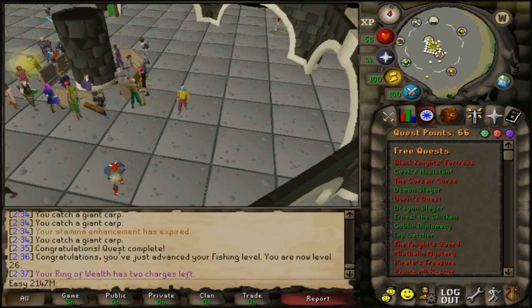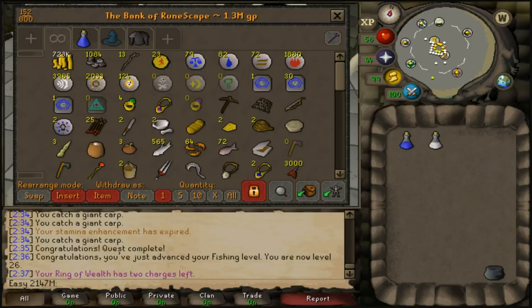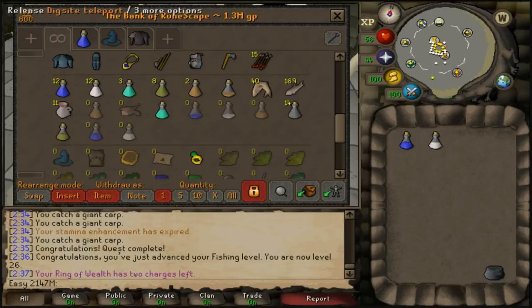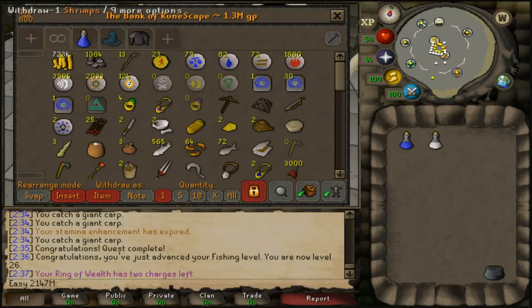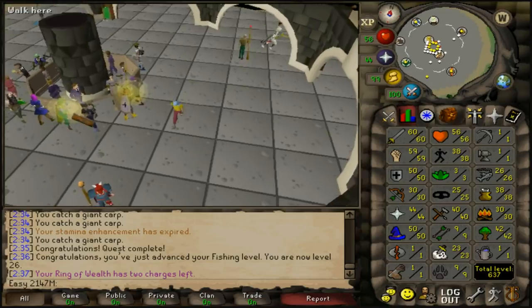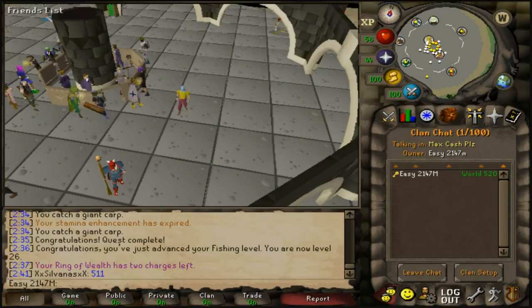This video is getting long but the account is in a great spot: 66 quest points, level 70 combat, dragon scimitar, rune armour set, basic range gear, 1.3 mil bank with 700k cash, and 637 total level. We did a ton of quests and made solid progress. Thanks for watching — please like and subscribe, we're almost at 3k subscribers. Clan chat is always open, and more episodes are pre-recorded and coming soon!